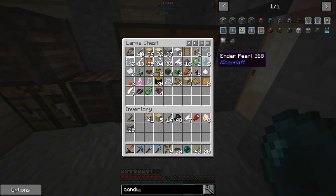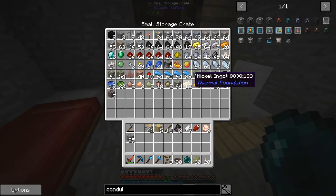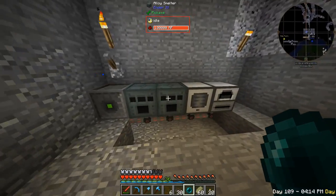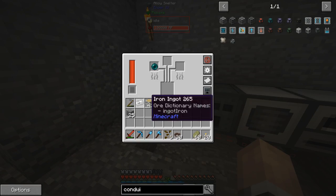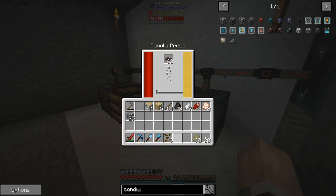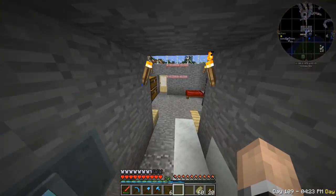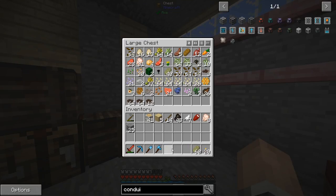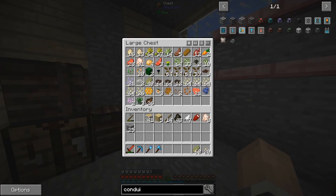Two enderpearls and one iron — that's going to be enough for some time. I also got a full stack of canola going inside the canola press. I need to get rid of some things and deal with feathers — I barely have enough for anything.